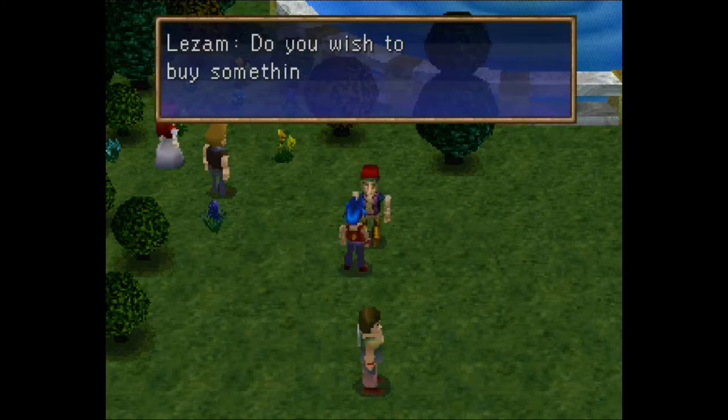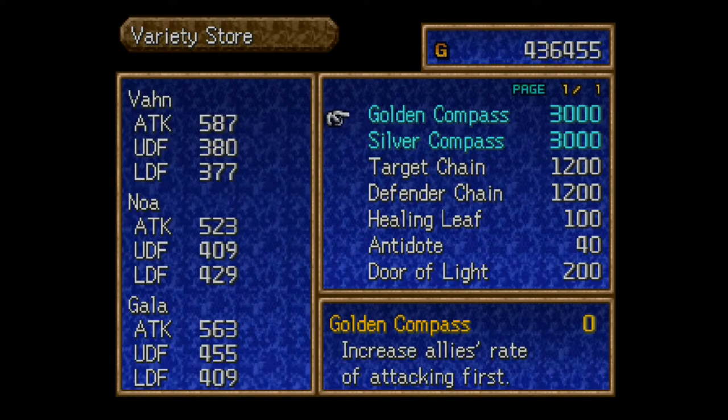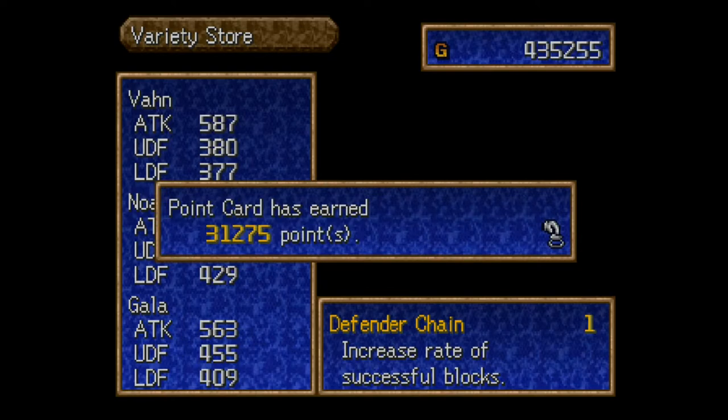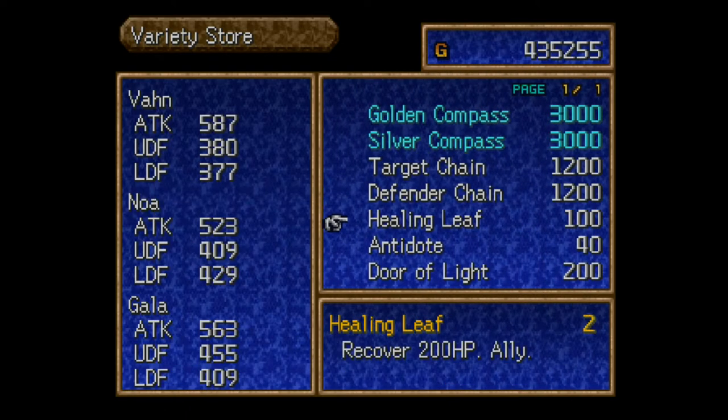At the Hunter Spring there's a merchant — Lesum. Ignore everything else; what we're specifically here for is the Defender Chain. It might seem random but I'll show you what it's for very shortly. Make sure you pick one up — it adds to your point total, so hallelujah. That's all we need from Lesum.